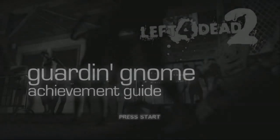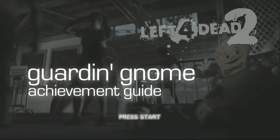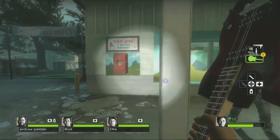Hey everybody, it is Jeff from Achievement Hunter and we're going to be getting the Garden Gnome achievement in this video, which is to guard everybody's favorite little Valve gnome. We're going to pick him up in Chapter Two of Dark Carnival here at Fairground.